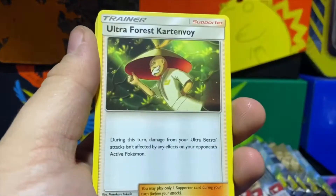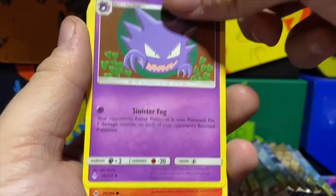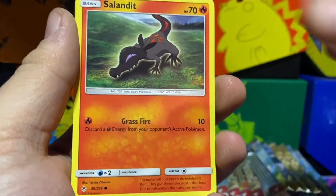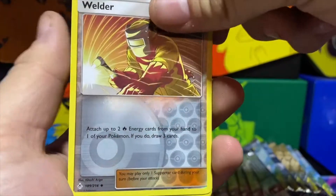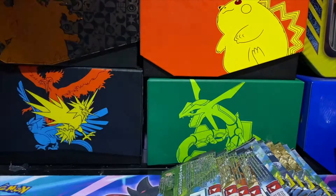Fairy Energy, Ultra Forest Kartana, Dusk Stone, Haunter, Lieutenant Surge's Strategy, Darumaka, Sandile, Salandit, Koffing, Alolan Diglett — Welder is a reverse and we got a Porygon-Z holo. All right, we are close to the end guys.